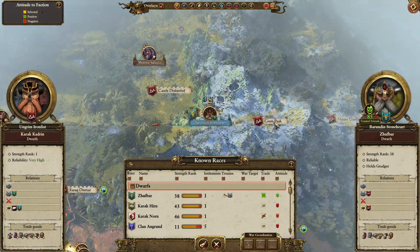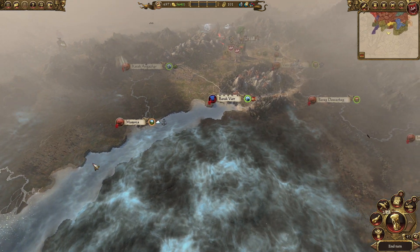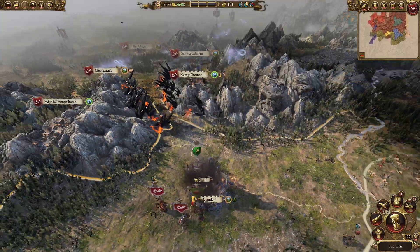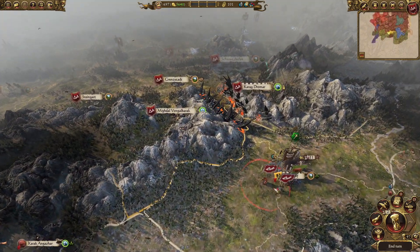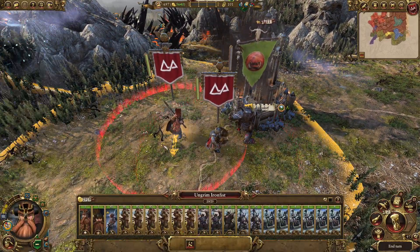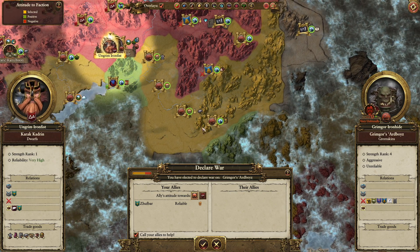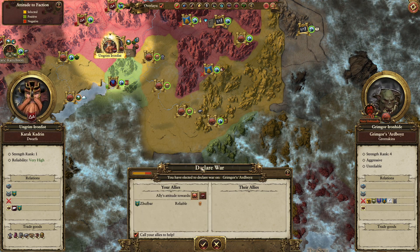At this point we basically don't have any enemies if I go to diplomacy. These quiet times are not that good for us, and there's still a greenskin threat underneath us, including a faction that's attacking here. I kind of want to keep that as a bit of a buffer, but we should be able to stop this siege by declaring war. We've got two armies going and this is my leader — Awesome Slayer with a two-handed axe. He's really powerful. I'm strength rank one and the enemy is strength rank four, so this could get interesting.